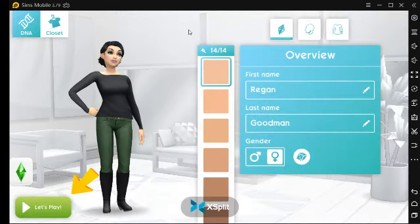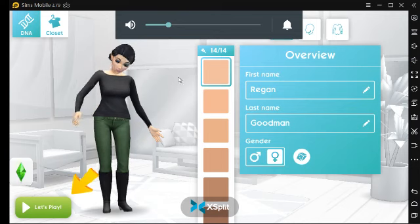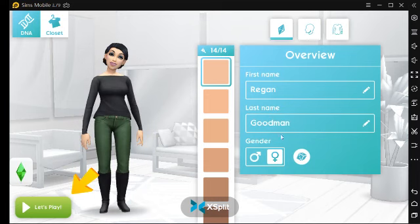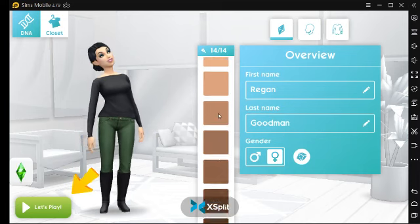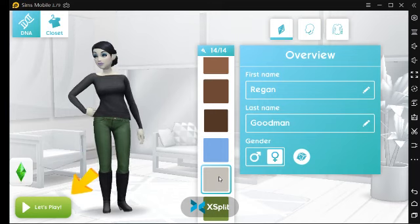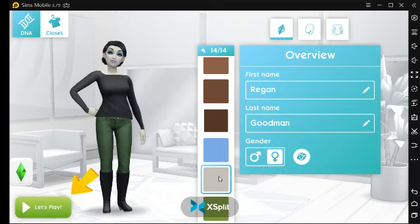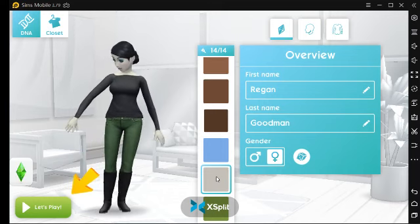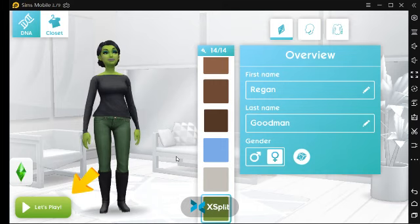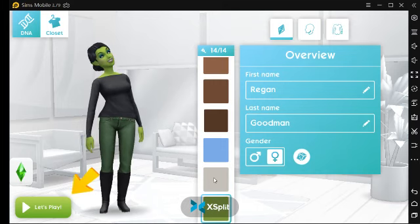I need to make a few changes. This is where you can change the name, the gender, the skin color. You can have a blue sim, a grey sim — which I think are the prettiest in the game, in my opinion — or a green sim. If you're a fan of Shrek you could go for that.